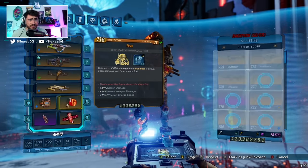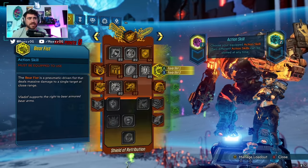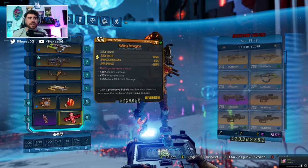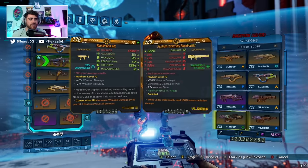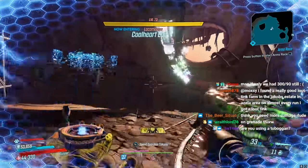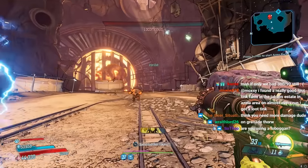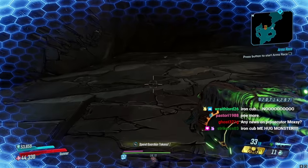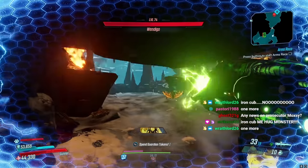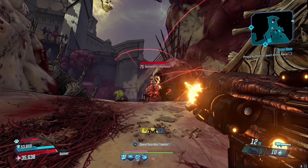You can one-shot every enemy with Short Fuse, but it's super easy to lose it and not know if it's going to proc. The guide in the description and pinned comment breaks down exactly how to understand Short Fuse. For the bossing setup on this build, you put on a Toboggan, a Flare, change your Iron Cub to have fists, then slide and shoot after you activate and throw your grenade. That is how I did all those boss kills.